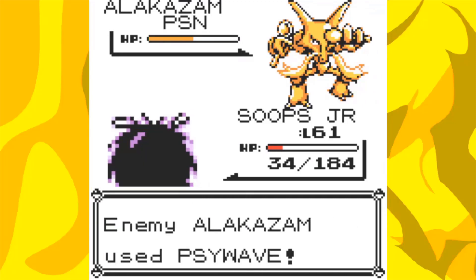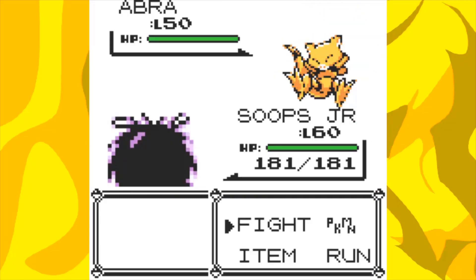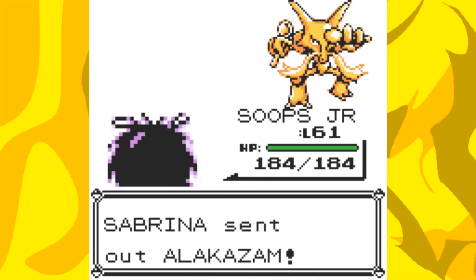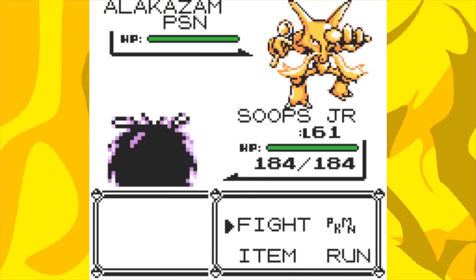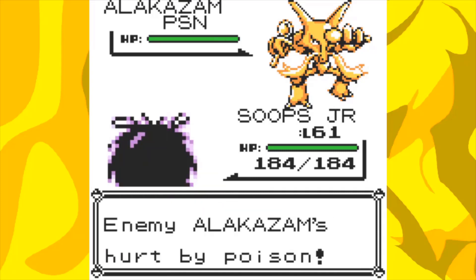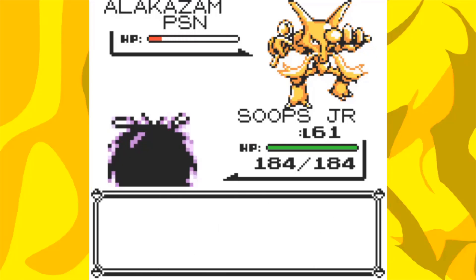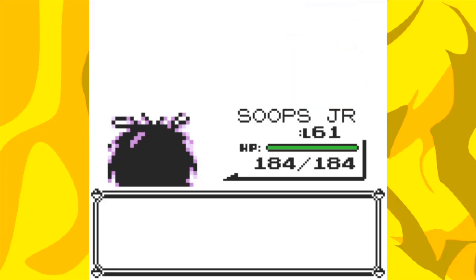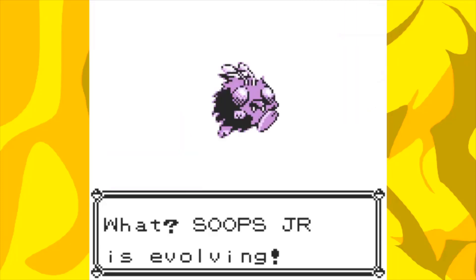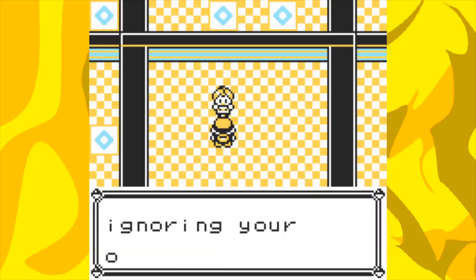I even had one run where her Alakazam got to 1 HP before it KO'd us, so it could have been even less tries. Abra was of course a one-shot, and then Kadabra didn't attack us for some reason and it was also a one-shot. Alakazam was a bit harder to take down since it had an X Defend, so I tried using Toxic to whittle it down. It really helped out since Leech Life was just not cutting it, and Alakazam only used Psy Wave — which is an awful move — just as it was about to faint, and that allowed us to get the victory. She also gives me the TM for Psy Wave, which I immediately threw away since it's the reason that she lost.